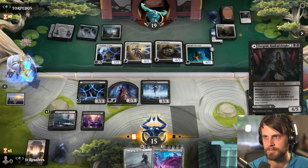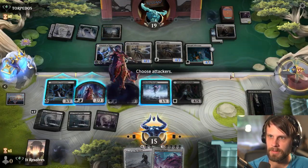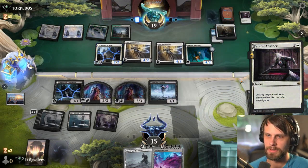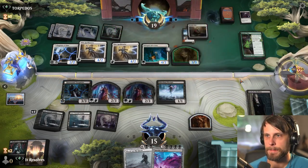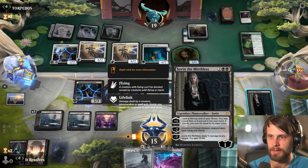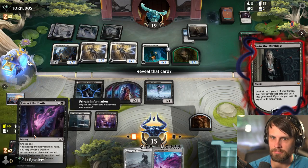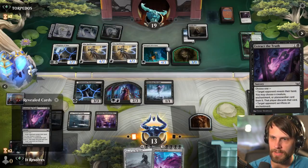They killed Tergrid — that's annoying, for sure. There's the land, that's really good. Let's see what's off the top here as well. I'm actually going to reveal this. No, no, no — cancel, cancel, cancel. Let's go ahead and just Invoke Despair. We get to kill a bunch of stuff, so that's good. I'm curious to see — okay, so they do discard that, that makes sense. Get another Invoke Despair — that's very good.